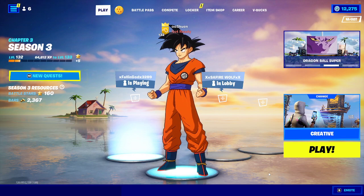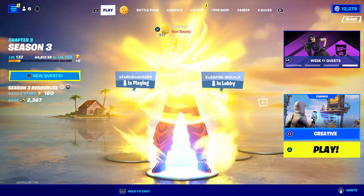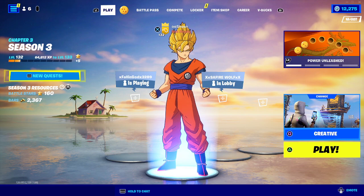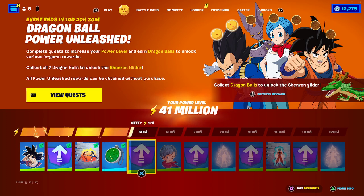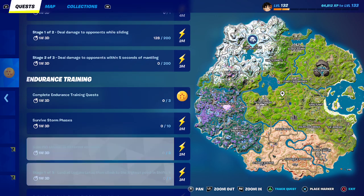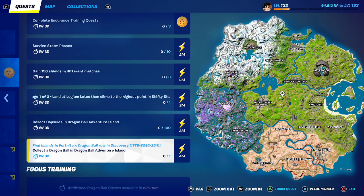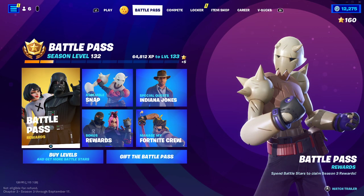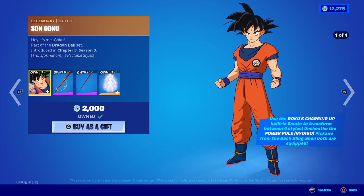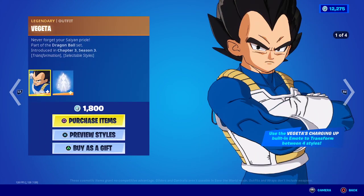The brand new Dragon Ball Z quests are out and I'm going to be showcasing how to collect the capsules in the Dragon Ball Adventure Island here in Fortnite Battle Royale. We've got the brand new Endurance Challenges, and if you want a chance at a gifted item or the Season 4 battle pass, drop a like, subscribe, and turn on those notifications.